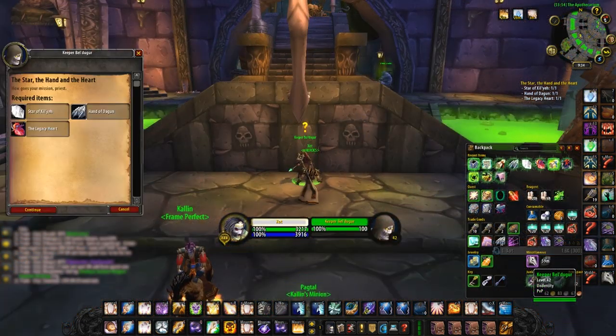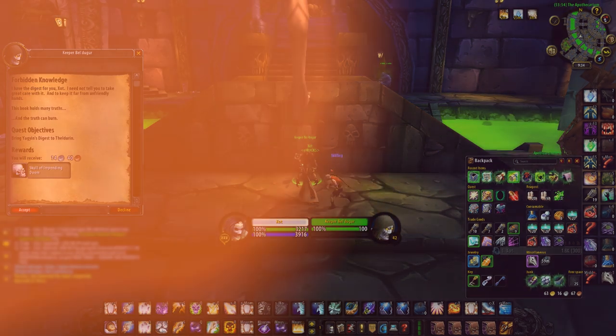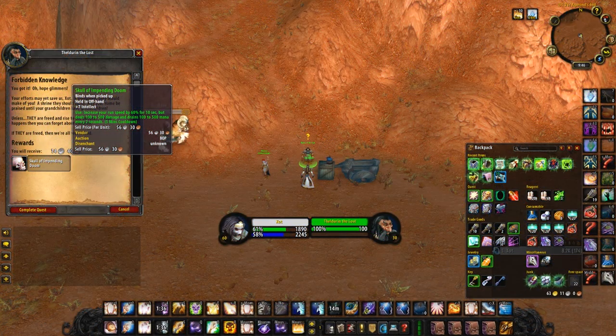Once you've got all 3 items, return back to either Ironforge or Undercity and hand them in to the same NPC that sent you in the first place. After that, you'll get sent back to the Badlands to talk to Fowderin the Lost one last time. And when you get there — congratulations, you're done — and he will reward you with the Skull of Impending Doom.